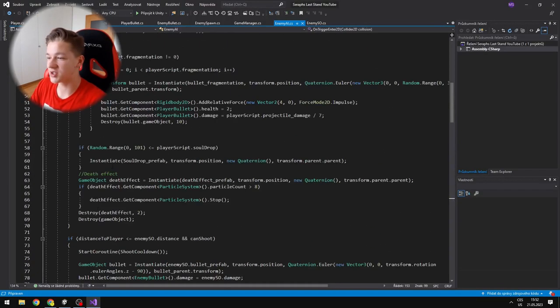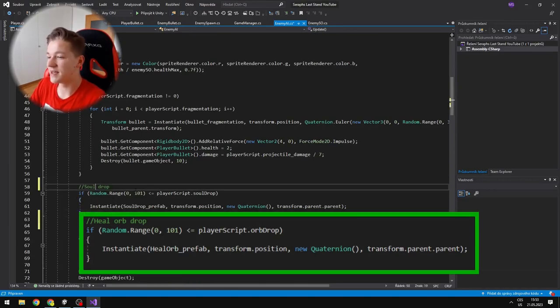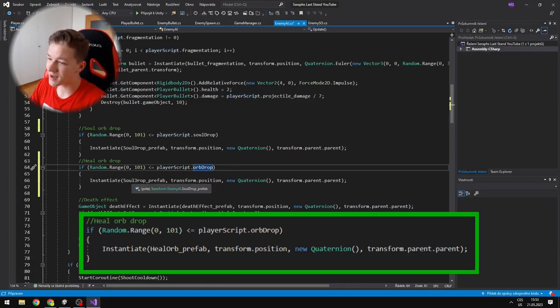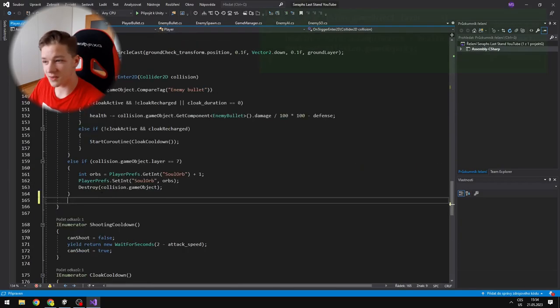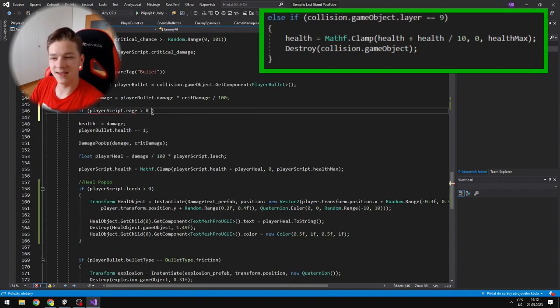This upgrade was pretty easy to add. In the enemy AI script, I generate a random number from 0 to 100 — if it is less or equal to the drop chance, I just instantiate the heal orb. In the player script, when we collide with an object on layer 9 — which is the heal orb — I add the health to the player and destroy the orb.